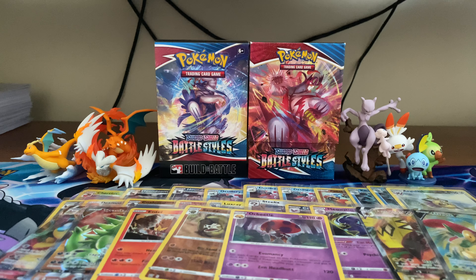Three more packs to go. Can we end just as well as we started? Water Energy, Single Strike Energy, Luxio, Durant, Frillish, Blipbug, Roly-Coly, Chimecho — I think it's Chimecho because it has 'echo' in the name — Onix, Golbat, and a Victini V! It's not the best Victini V, but it's the one from this set and we don't have it yet, so I'll happily take that one.